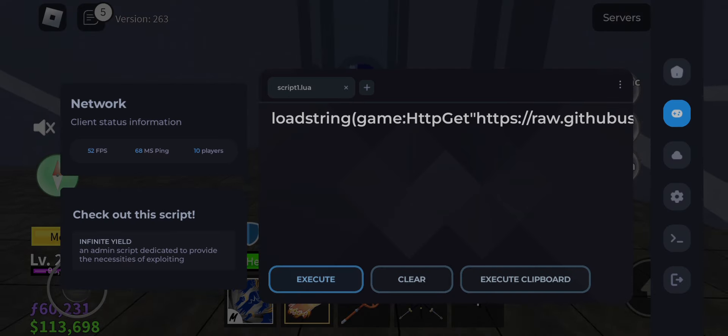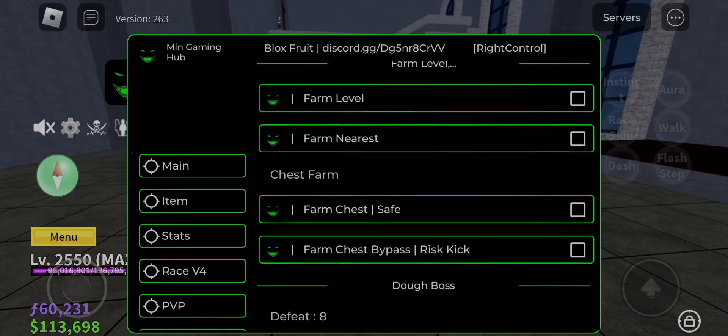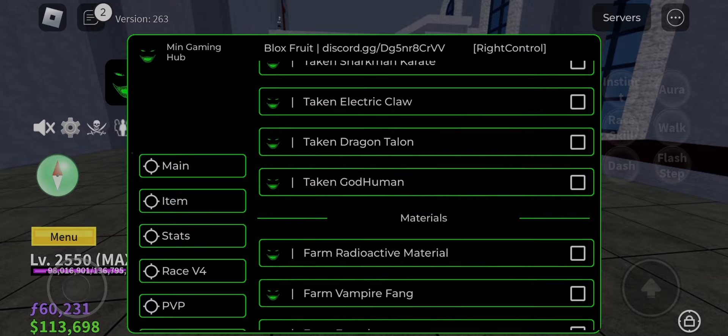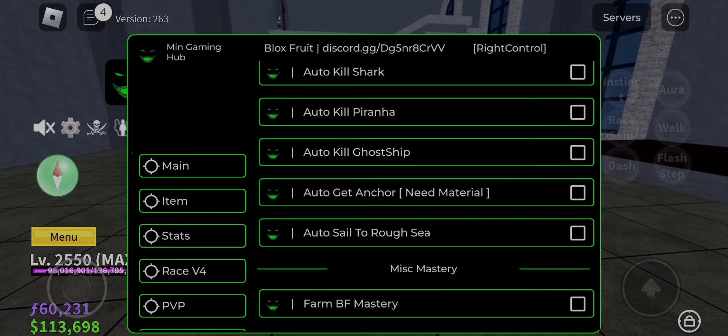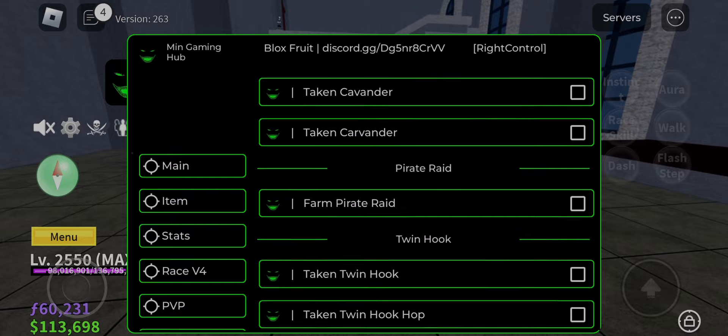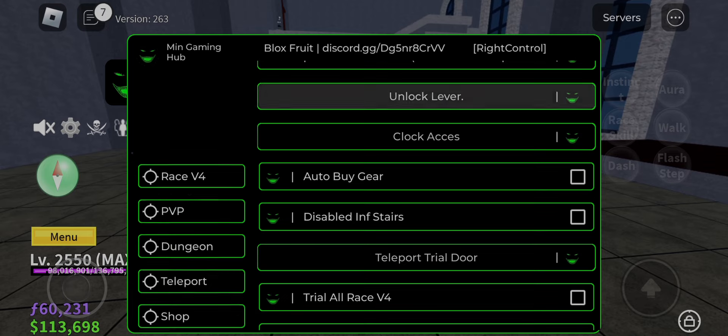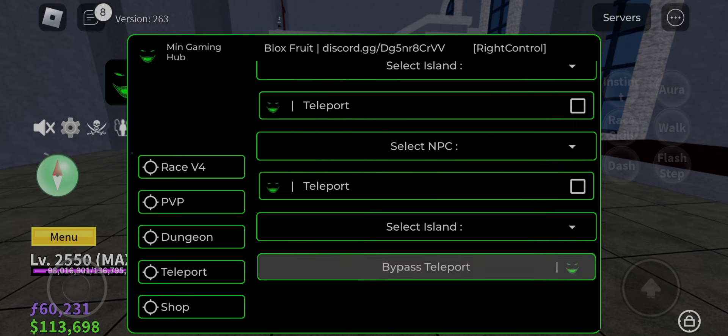The best script placed in 3rd is Min Gaming Hub. This is one of my best scripts, and it has many features, so let me showcase it to you. As you can see, I am scrolling through the script and there's still no end — these hacks all work, there are just 3 or 4 features that don't work. But overall this script is the best and has the hacks you want, so this is my 3rd best script.